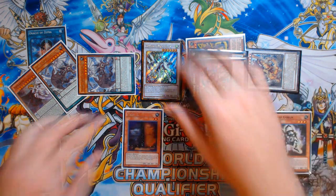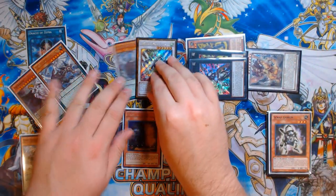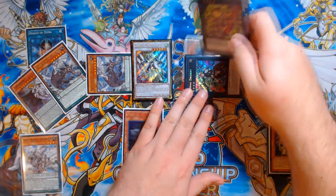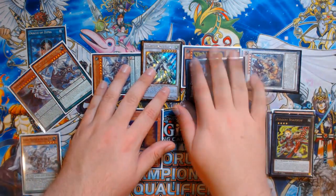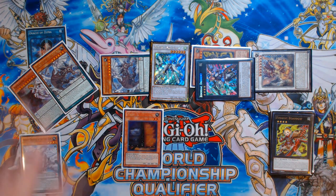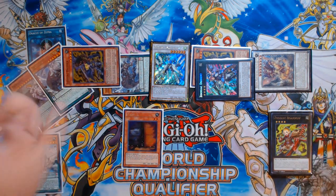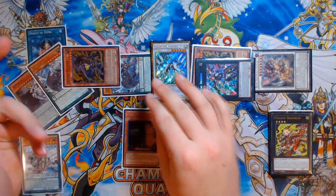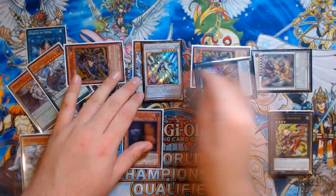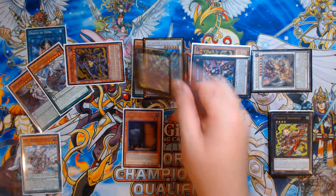So we have Maxx C in hand alongside Drident, plus everything going forward. Before overlaying, we use Drident's effect to detach a material and summon the second Ratpier from deck, now that we have a spare space. We're doing this now because we're about to use Oracle of Zephyra's effect to draw another card, and we don't want to risk drawing that Ratpier. Then we overlay Stardust Charge Warrior and the Zephyraneos that were summoned into a Beatrice.